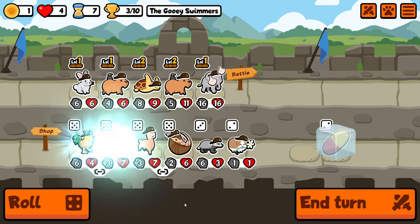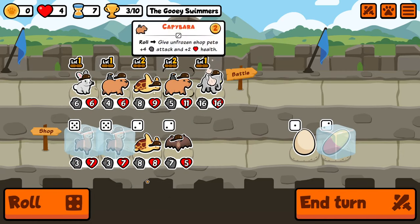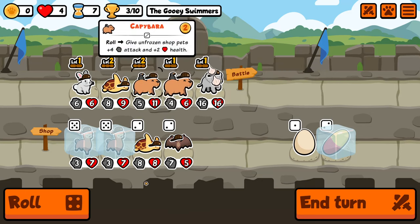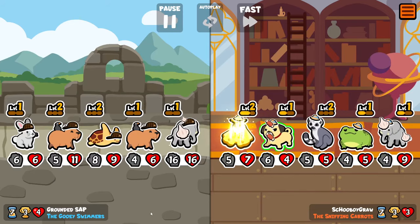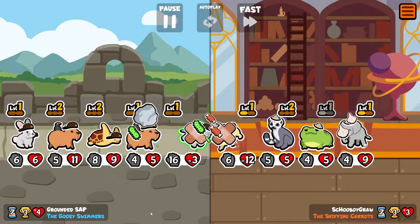Double level up — we do get rooster and armadillo, but we also get double alpaca. Two level 1 alpacas kind of works like the old level 2 alpaca except they only have one trigger each.